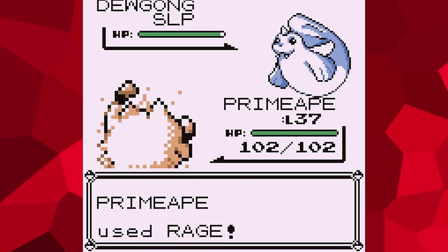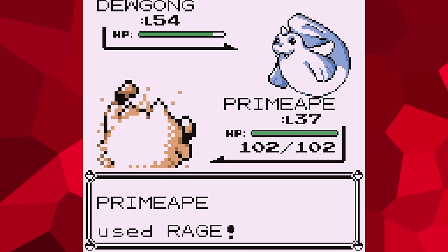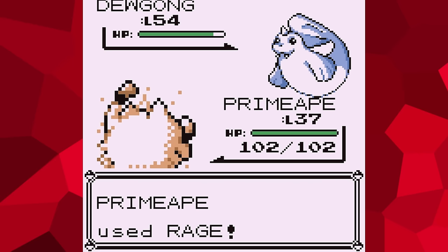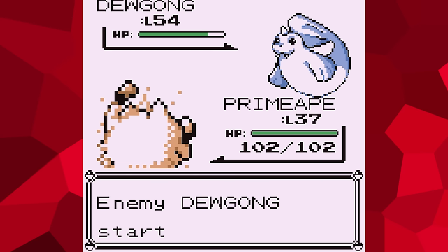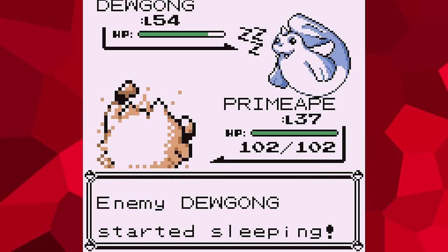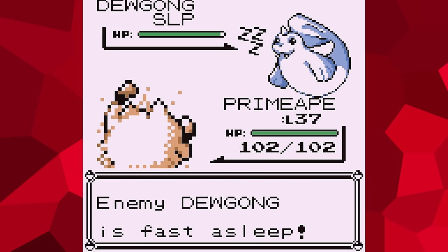And naturally, the only move that we can use is Rage. In Generation 1, Rage functioned a little differently than how it does now. Once used, it will only consume a single PP point, and then the Pokemon will proceed to use it every turn afterward without further input from the player. While it is acting as a continuous attack for every turn afterward, it will not use up any more PP. And the only way for it to stop is for either the battle to end, or for the user to faint.